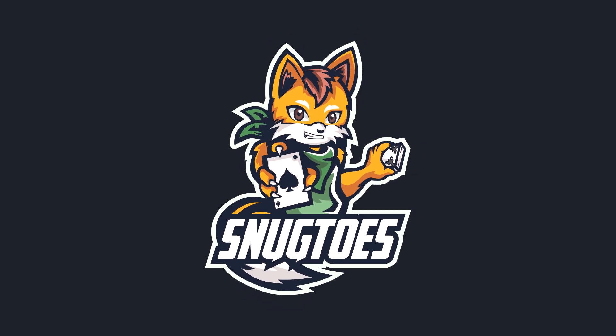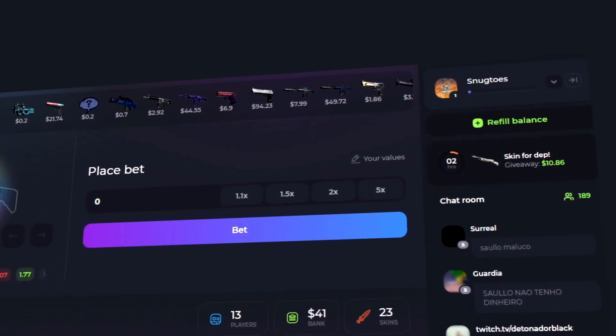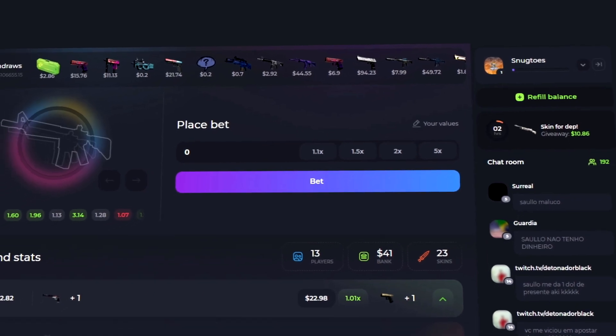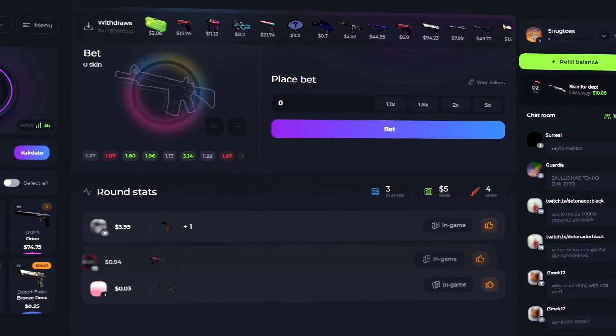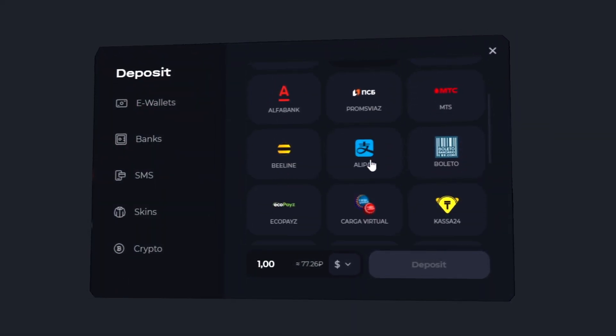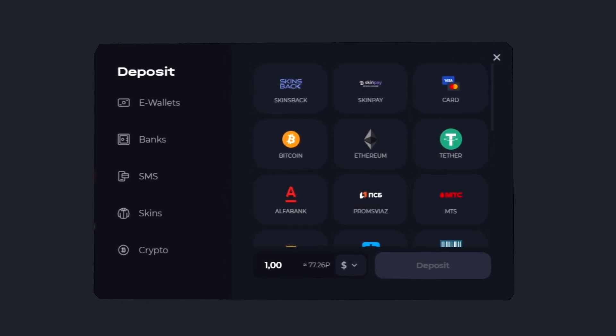What is good everybody, welcome back to Snuktoes. Today we're back on Insane Dodgy G — they hooked us up with another video. We have about $350 on skins today, only possible because you guys supported me on the first video. If you want to try out the site, they have a lot of methods like skins, crypto, and bank transfers — a lot of different things have been added since the last video.